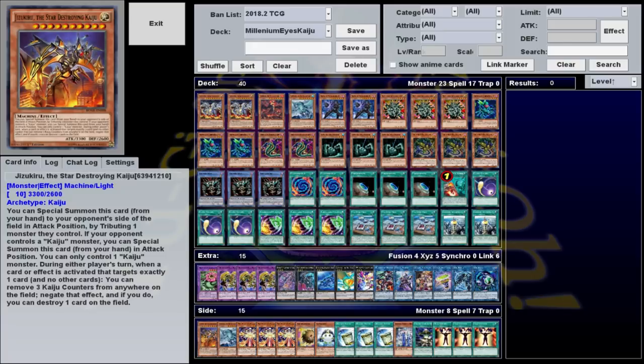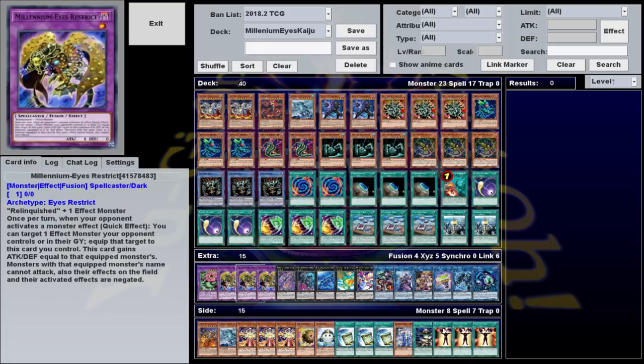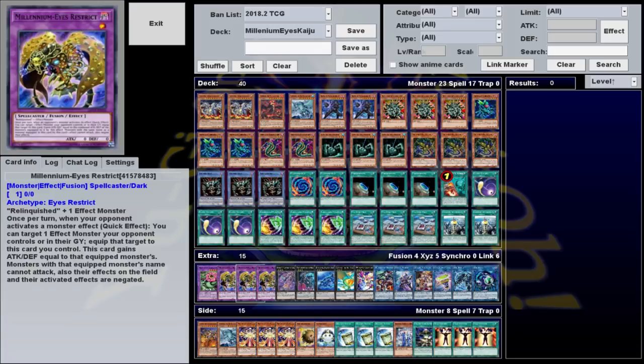This deck is actually a stun deck that works by combining the power of Millennium Eyes Restrict and Gamma Seal the Sea Turtle Kaiju. Restrict is a fusion monster that can be made with Relinquished and any other effect monster. It has a quick effect that says once per turn, when your opponent activates a monster effect, you can target one monster they control or in their graveyard and equip it to this card. It gains attack and defense equal to all the monsters equipped to it, and monsters that share a name with the equipped card can't attack and have all their effects negated — both their effects on the field as well as their activated effects. Basically, if your opponent activates a monster effect, you can steal a monster, gain its stats, and negate its effects.